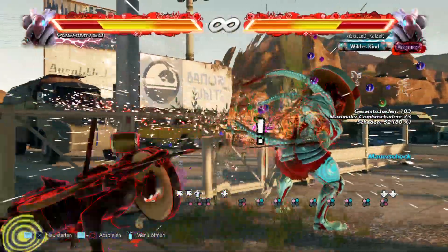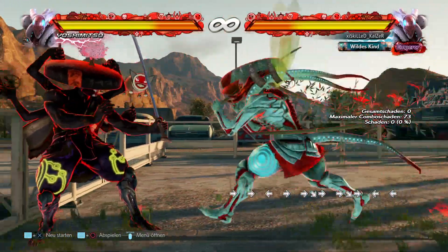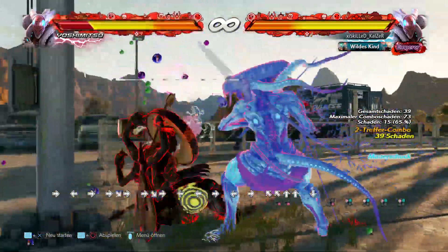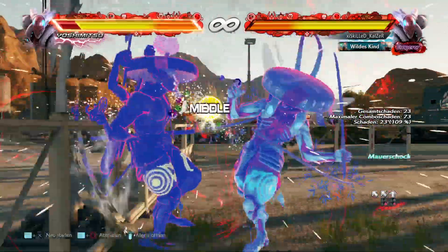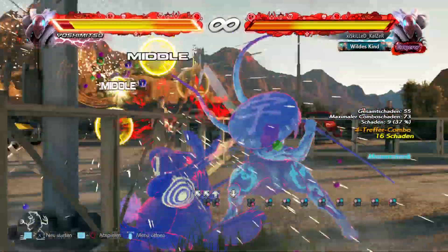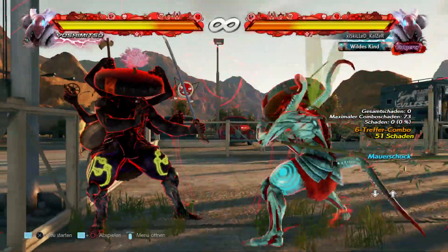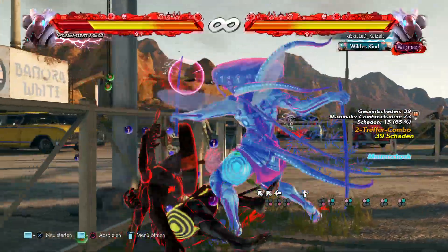This already lets Yoshimitsu do a lot of damage, but now it's even better — you're going to do 51 with this, then 66 again, or 52 when it hits grounded, which is very scary for the opponent. Note this only works at a clean wall splat and it is a little finicky, so timing is critical. It only works if you do the sidestep 4 immediately.